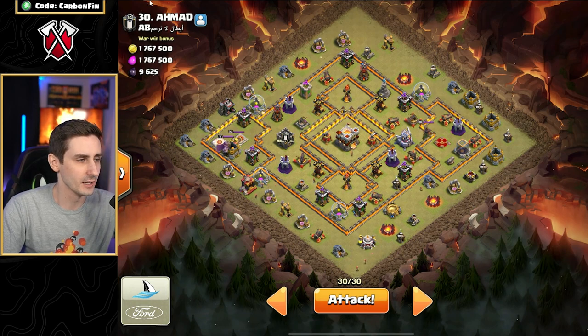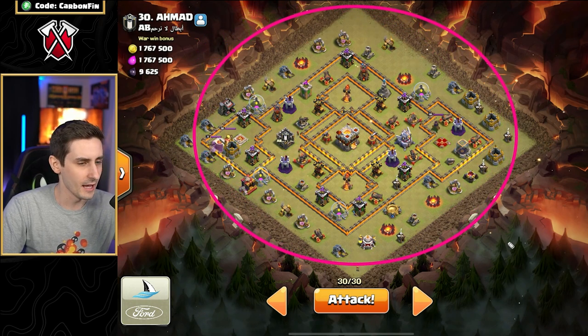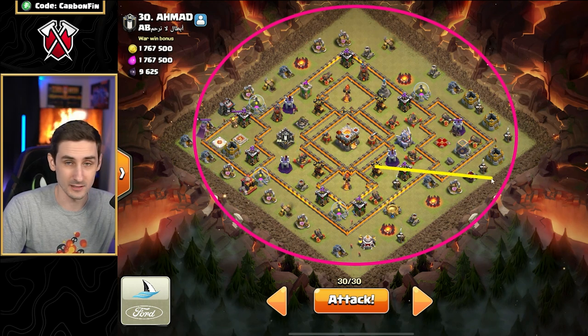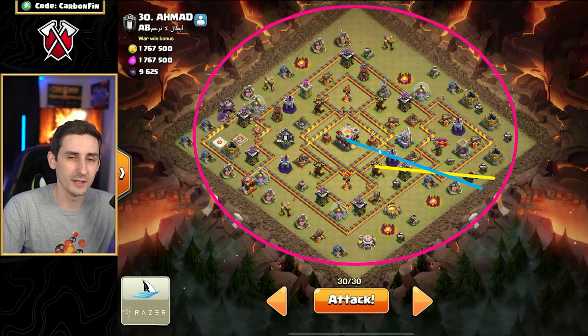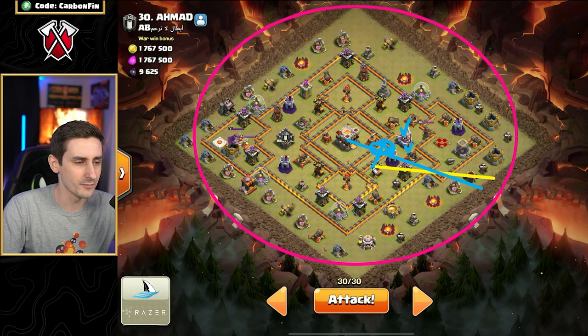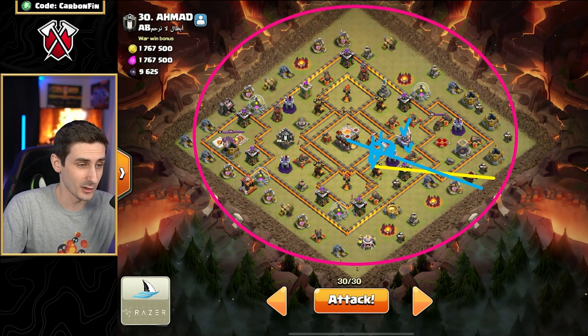What you want to do is think about it like a circle. I'm going to do this for all the bases. So here's the circle, and I'm going to send my Hound in a straight line for this Air Defense — that's essentially what it will do. The Hound will be dropped here, and then we drop the Blimp going for the Town Hall. So this is where the Blimp is going to land. We want to take out the Eagle, maybe this Air Defense, all of this value. They may step up and grab the Town Hall, but it doesn't technically have to go down at Town Hall 11.